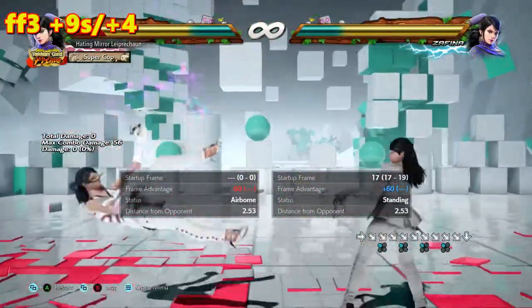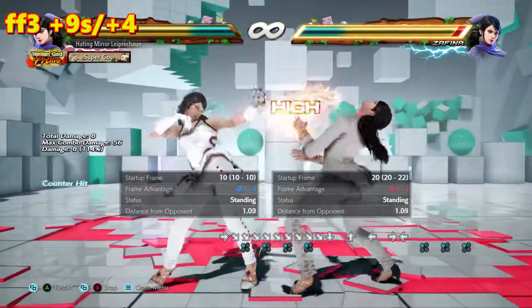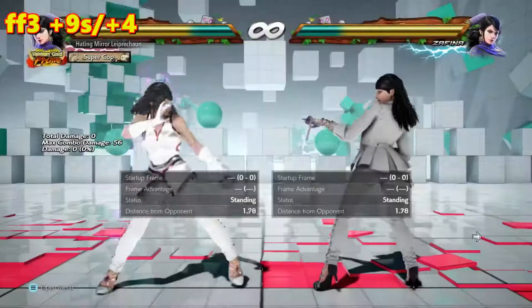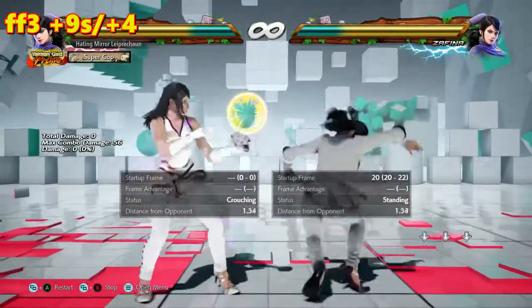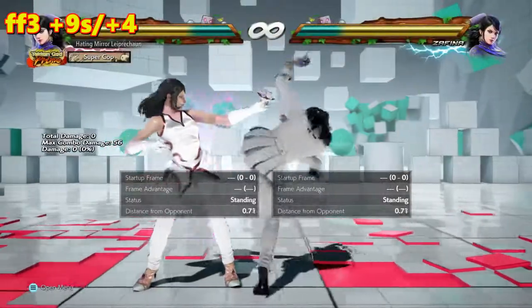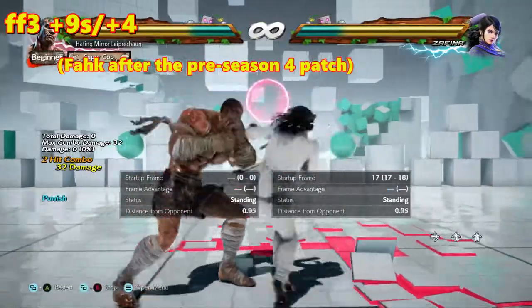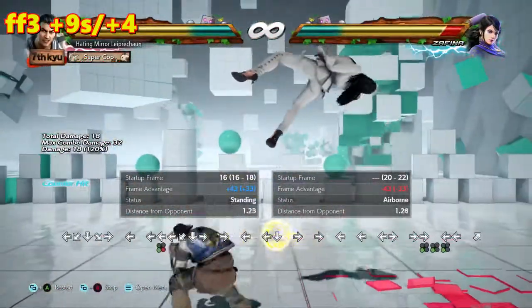4-4-3 on hit is plus 9, so it's the same situation as with standing 3. On block it's plus 4, which makes Scarecrow 3 a frame trap. So basically, you can still interrupt Scarecrow 1+2 as if it was 0. But Zafina also has a little bit more options and you cannot sidewalk. The move itself doesn't track that well — on hit you should sidewalk it, preferably right. And the range of the move isn't as big as you may think. She can cancel the stance to keep the plus 4.